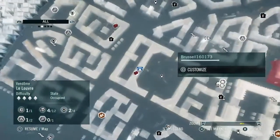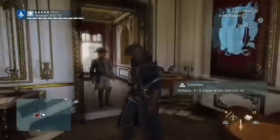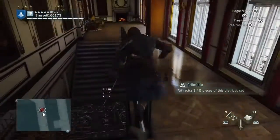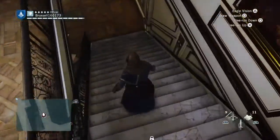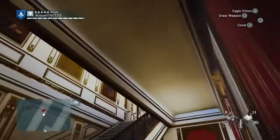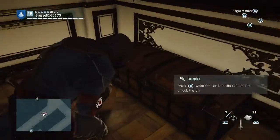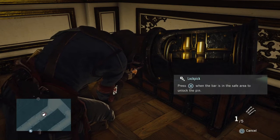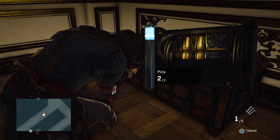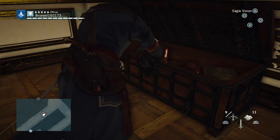Right near the artifact is a chest as well — a lock chest. So we're going to go for that. It'll be down these stairs and underneath it. It's a two-pin lock. One, two. Lovely jubbly.